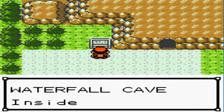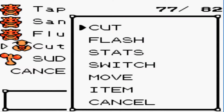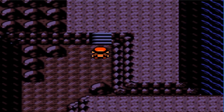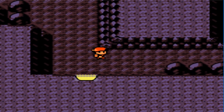So, Mount Mortar - Waterfall Cave inside. Let's head through here. It's dark. I've already taught a Pokemon Flash, I believe, so let's use that. A Blinding Flash - wouldn't that blind us too? Anyways, I've already looked up the way to get through here. Kind of did a pre-run, if you want to call it that.